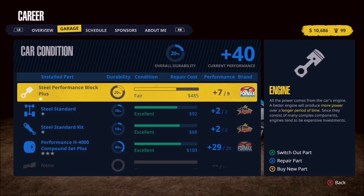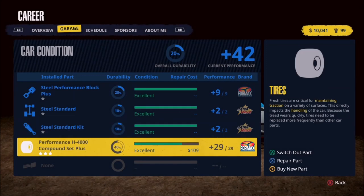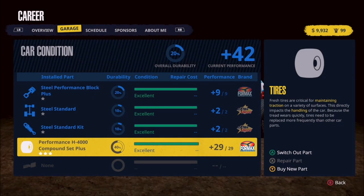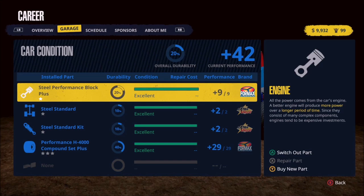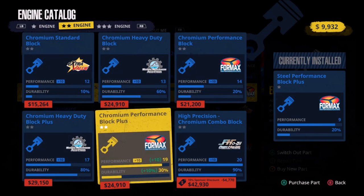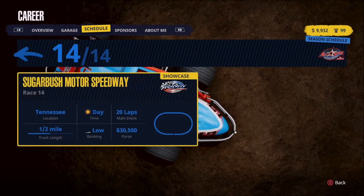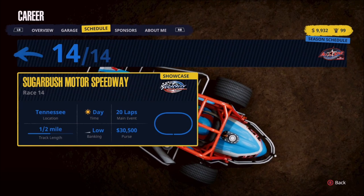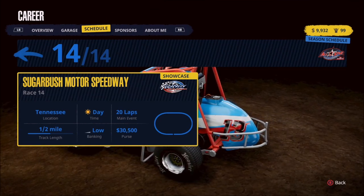Everything is in good shape. Let's go ahead and make the repairs on everything else - spend just a little bit of money here but keep everything operating fully, and repair the tires. Everything is completely full on durability and we're still sitting at $9,932. To give you an idea of where we need to be before our next upgrade, which will be the engine - to get the two-star engine we need basically $25,000. I'm hoping that we can earn enough money between now and the very last race of the season, including that huge purse of over $30,000, that we can start season two with a two-star engine.